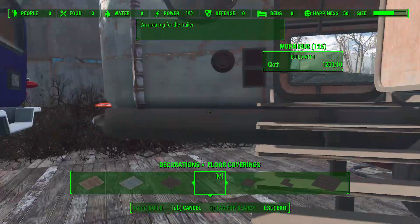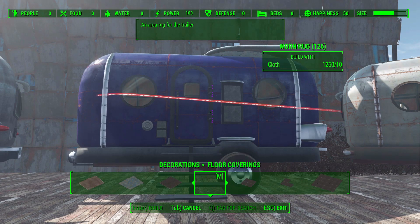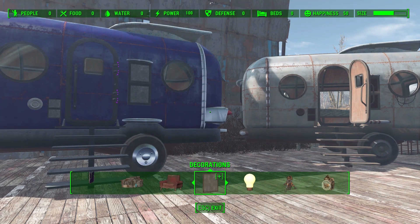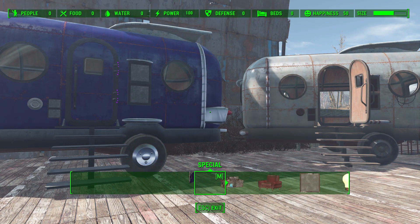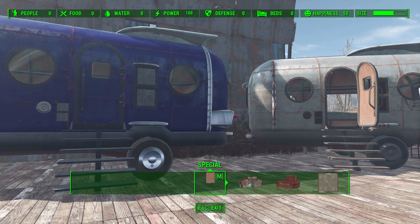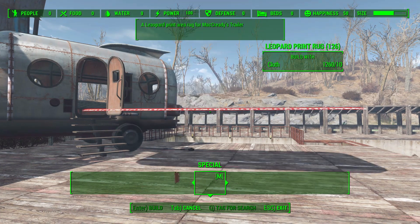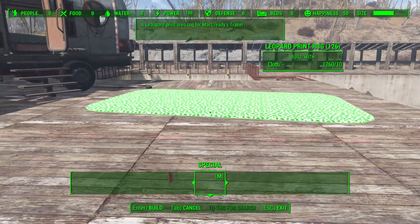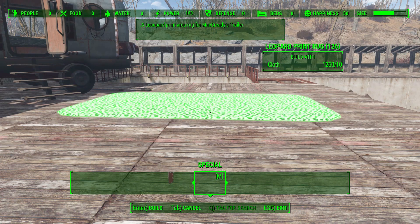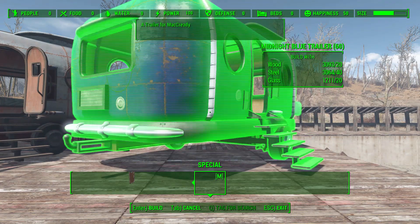Now as for the midnight blue one, again this is a special thing that doesn't unlock until you beat MacReady's companion quest, and it actually becomes its own special category. You'll find in here the midnight blue door, the midnight blue leopard print rug — which is actually identical to the other rug but properly called the leopard print rug — and finally the midnight blue trailer.